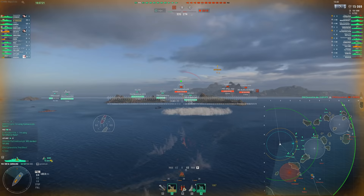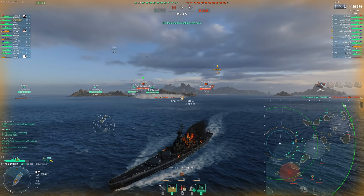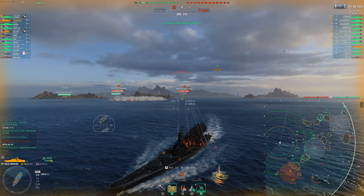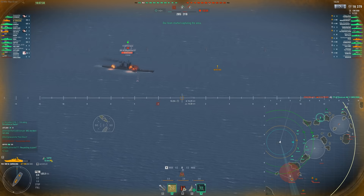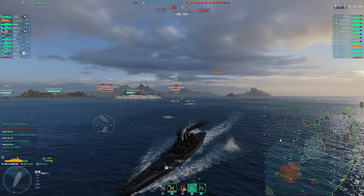For a North Carolina, you can definitely use your concealment in this kind of scenario to try and mitigate damage. The other thing you can do is use your decent rudder shift and turning circle — that's a really good way to mitigate damage because you'll be able to avoid a lot of it. The North Carolina has 38mm deck armor, so you're going to shatter some cruiser HE that way, but the upper belt and extremities are all 32mm.